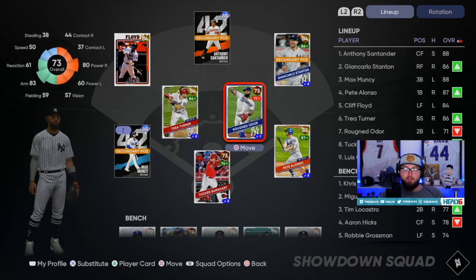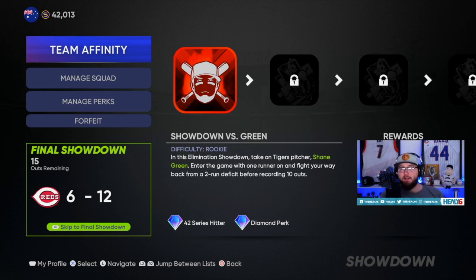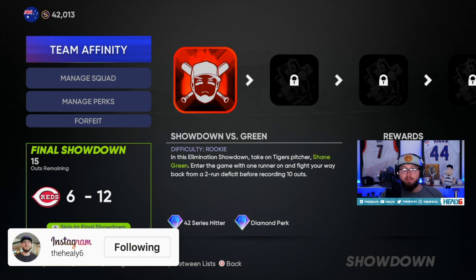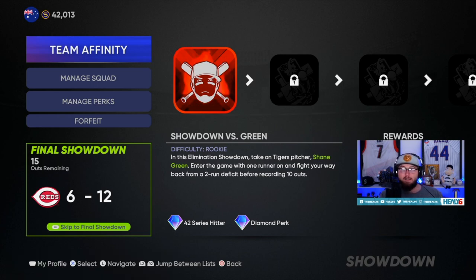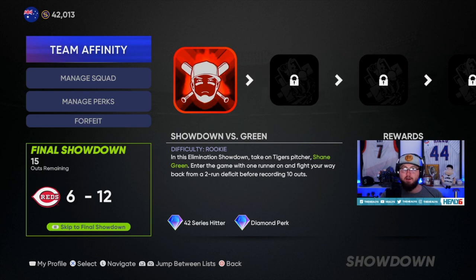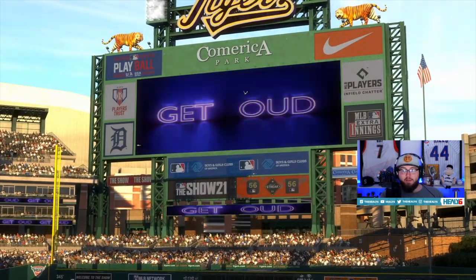Moving Turner to second and swapping out Odore for Suarez. We are up to our first boss — if you lose this, you fail the entire showdown and have to restart. We're halfway to the end. Now you have to decide: am I good enough to score seven runs with 15 outs and just end this, or can I win in here? It's a two-run deficit with 10 outs on rookie difficulty so it shouldn't be too bad. You're going up against Shane Green. If you do win you get a 42 series hitter and a diamond perk — no extra runs toward the end though.